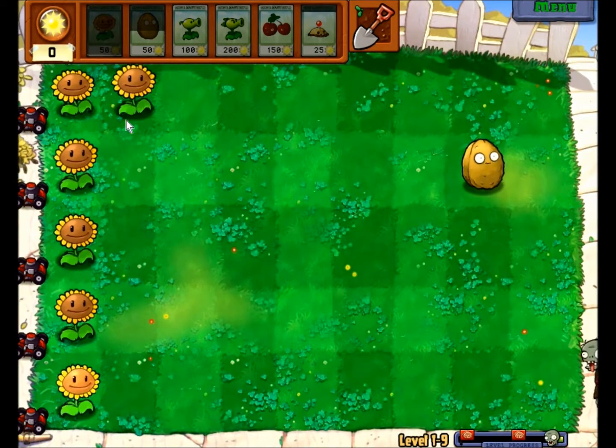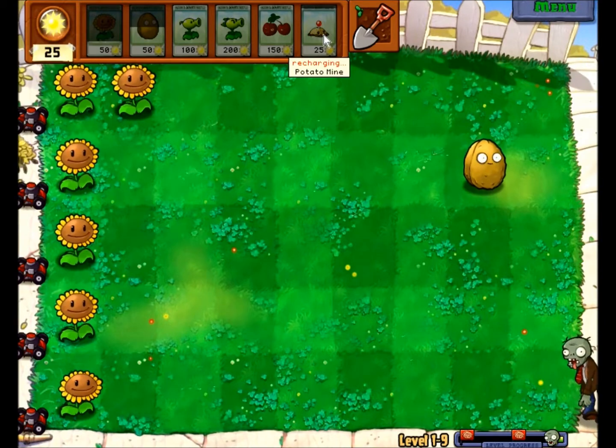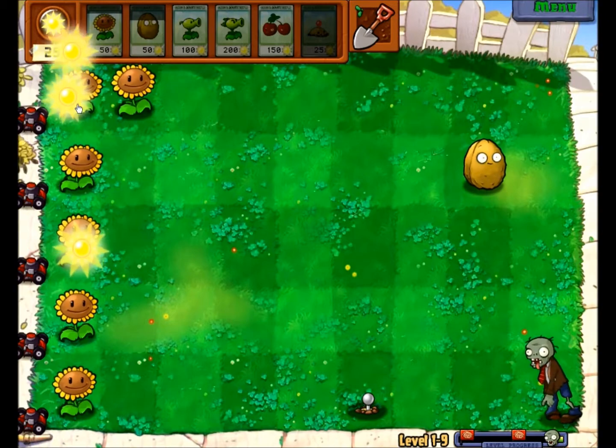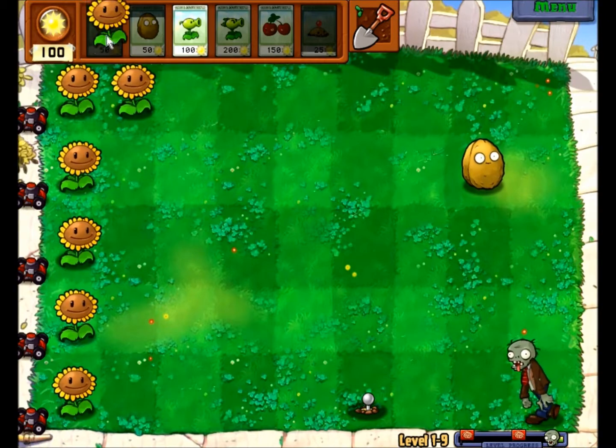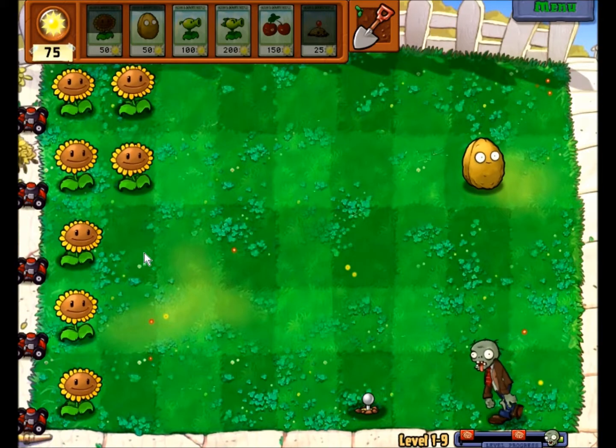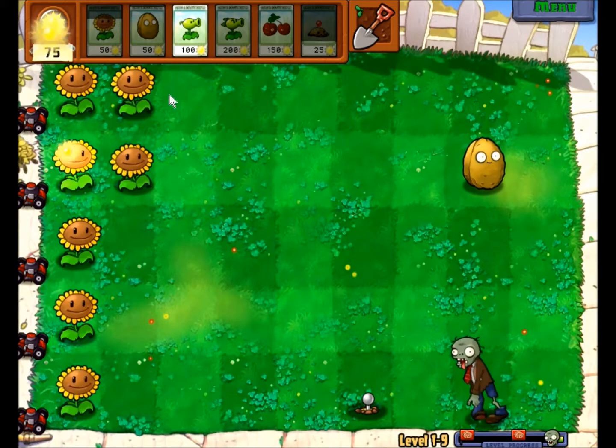My sunflowers are done now, so I can start to build Peashooters. The mine will take out any zombie that walks over it, except for the Gigantuan - but we're not there yet. That's in a much later level.